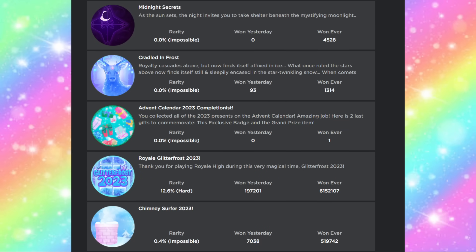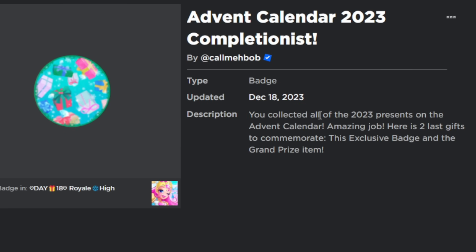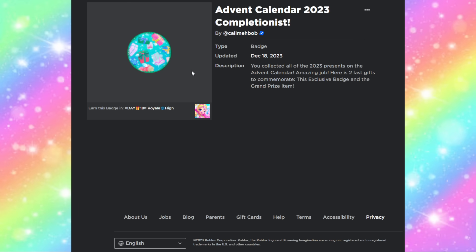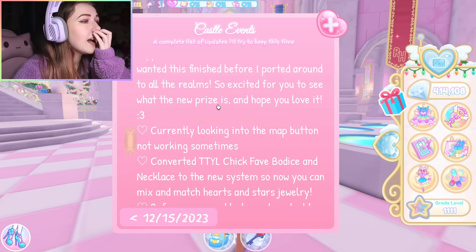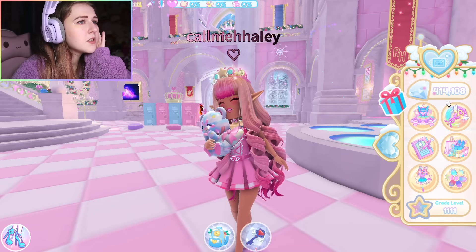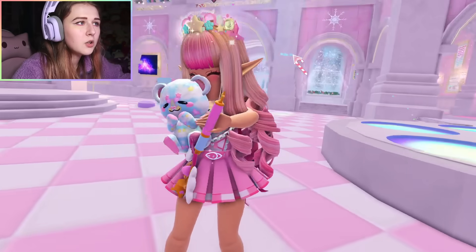Speaking of the advent calendar, you also get a badge, and the badge just got updated today as I'm recording this. It says: 'You collected all of the 2023 presents on the advent calendar — amazing job! Here are two last gifts to commemorate the exclusive badge and the grand prize item.' We don't know what the grand prize item is yet, but the exclusive badge is a bunch of presents, similar to every other advent completion badge.